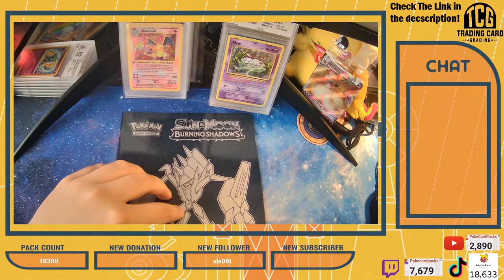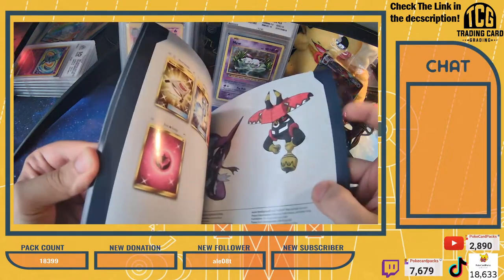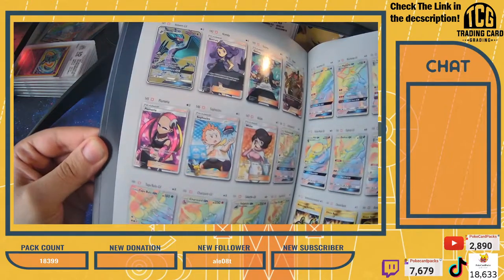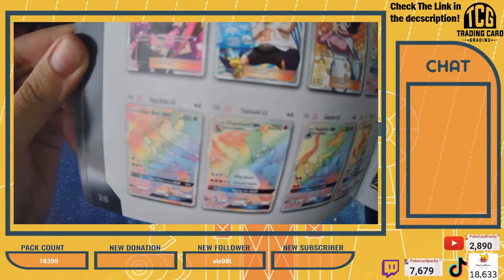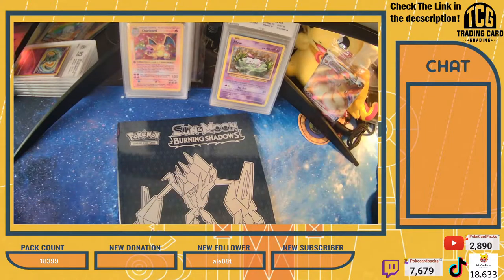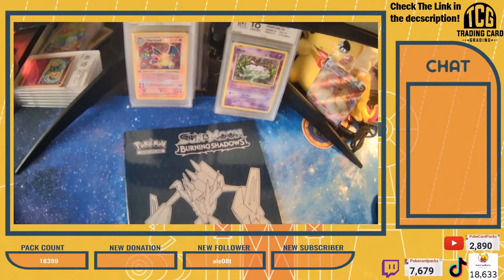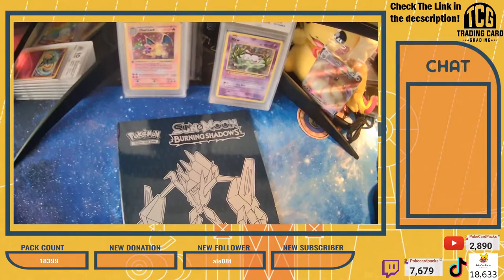Burning Shadows - a set. So what we're actually going for - I'll show you guys here. The big card that we're trying to pull is that Rainbow Charizard GX. If you guys can see it, it is a beautiful, beautiful card. Definitely a tough pull, but if we can get it, that will be amazing today. We're going to do our best to get it.